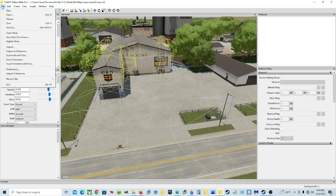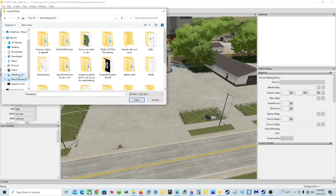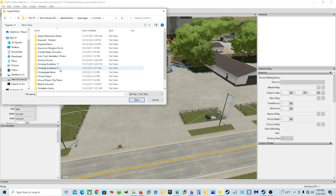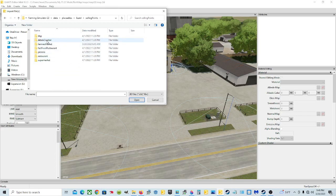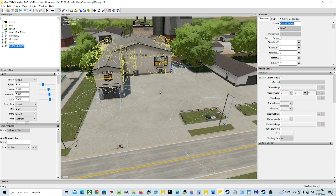Go up to File, then Import. You're going to find the debris crusher through your main game files. Mine's in D drive but yours could be in C drive. Go to Steam Library, Steam Apps, Common, then double-click Farming Simulator 22, then Data, Placeables, then Lizard, then Selling Points - and here's the debris crusher. Double-click it and click Open.